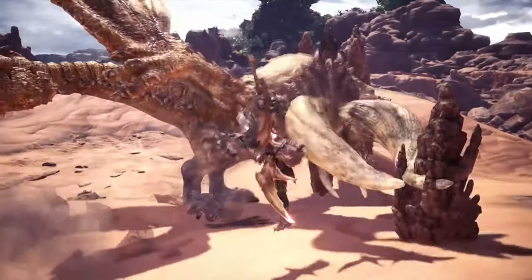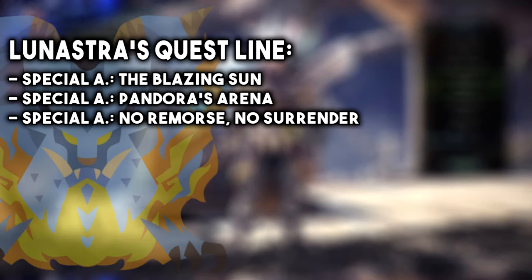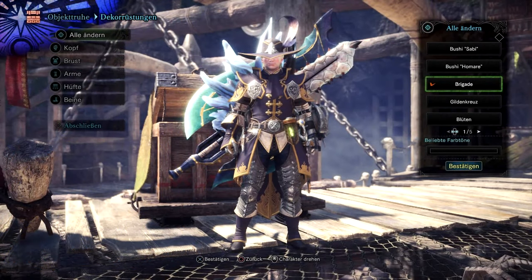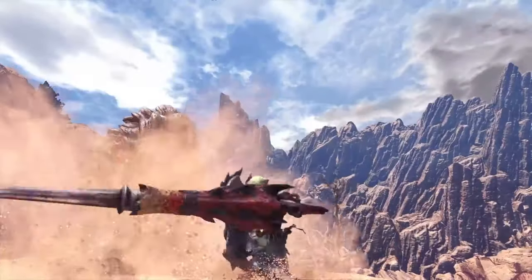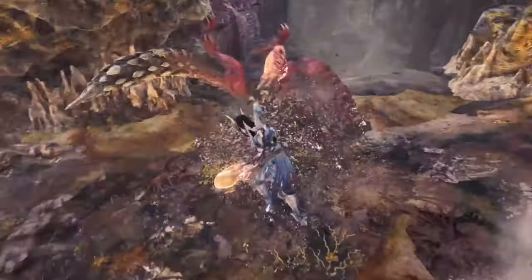The very first layered armor set we're going to talk about is the Brigade Layered Armor Set. You unlock the Brigade Layered Armor Set by completing the Lunastra questline. The questline consists of three different special assignments: the Blazing Sun, Pandora's Arena, and No Remorse, No Surrender. Once you complete all three of those special assignments you will receive the Temporal Mantle, and if you go to the smithy, you will be able to complete the delivery to get the Brigade Layered Armor Set.